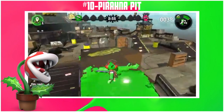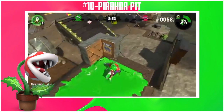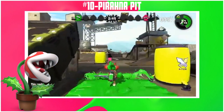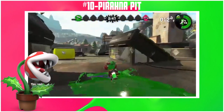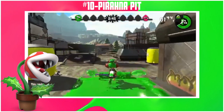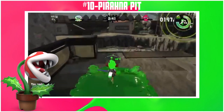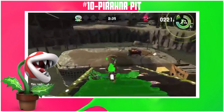Entering the top 10, we've got a personal favorite — Piranha Pit. Best layout ever, 10 out of 10. Don't bother with turf war over here though, that's doo-doo, 0 out of 10. Rainmaker on this map gives me the wildest matches of all time, 11 out of 10. Splat zones is alright, 6 out of 10. Clam blitz is definitely something here, 6 out of 10. And tower control is great, that's a 10 out of 10.